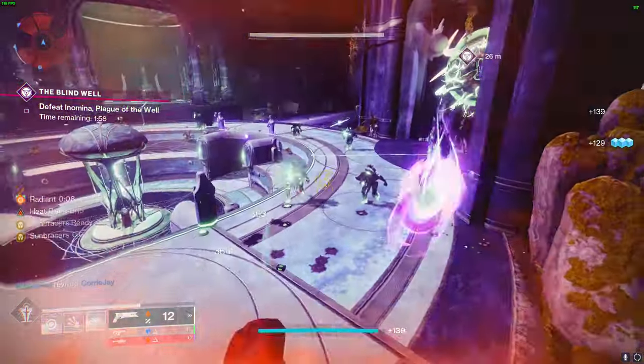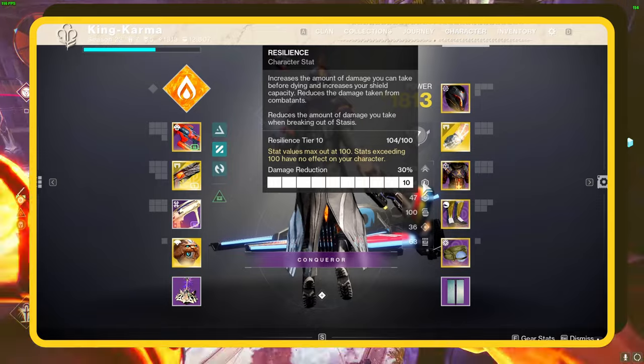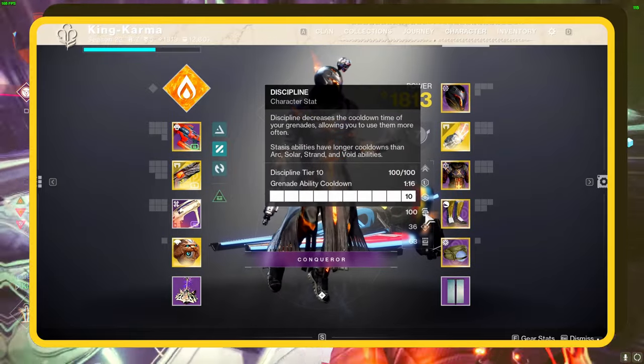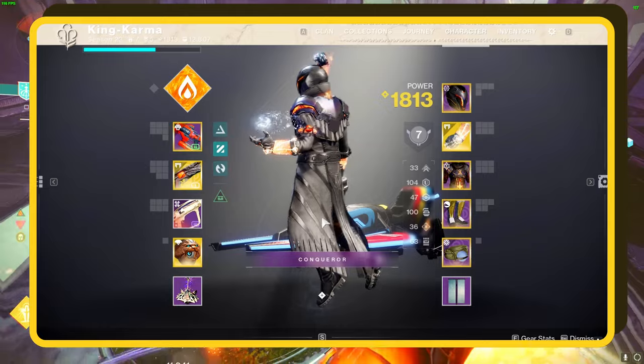Rolling right into the nitty gritty, let's talk stats. Top priority is resilience — crank it up to 100 and transform into a gaming juggernaut with 30% more damage mitigation. Next up, aim for 100 Discipline to keep those grenades flying.